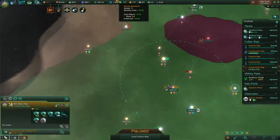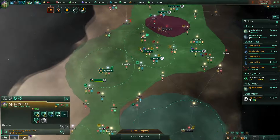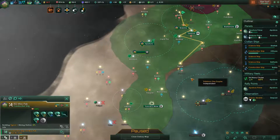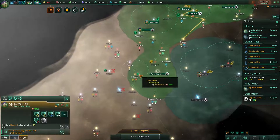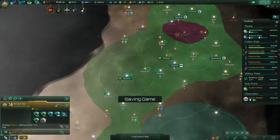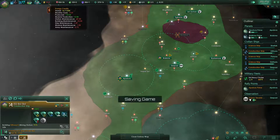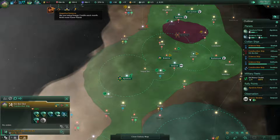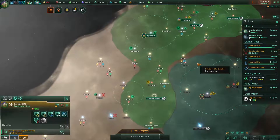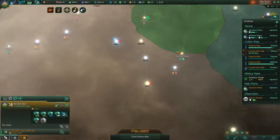Construction finished but we can't build anything there yet. Let's turn it off for a sec — mining station, please. I'm afraid we are going to dip into energy debt there, which is terrible. That was a bit of a mishap — almost, almost.